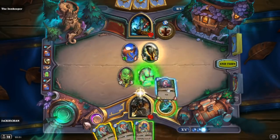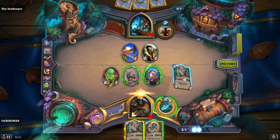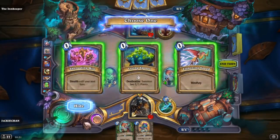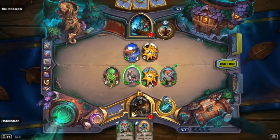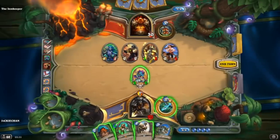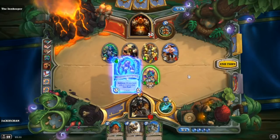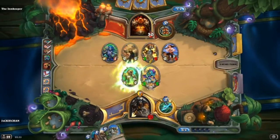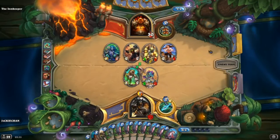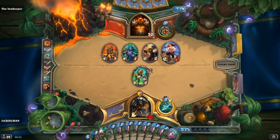Halazzi is also fantastic with Toxmonger, by the way — you can fill your hand with 1/1s with Rush, and you can play them with Toxmonger to give them all poison and kill things really easily. This deck is going to be a lot of fun. We also have Untamed Beastmaster, the 3-mana 3/4. Whenever you draw a beast, give it +2/+2. On its own it's just a 3/4 with okay stats, but it has a good effect — it's going to be one of those minions where your opponent's going to want to kill it straight away, because if they don't, you can easily punish them and get some big beasts very quickly.